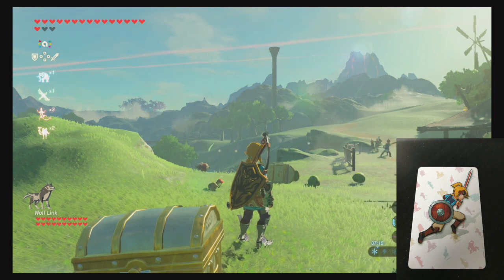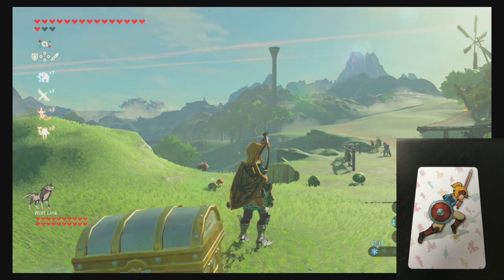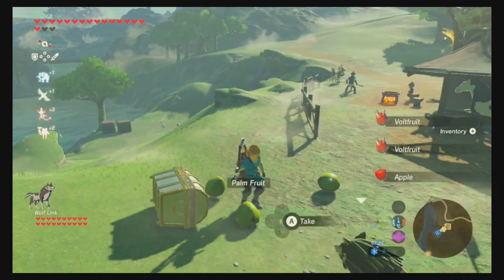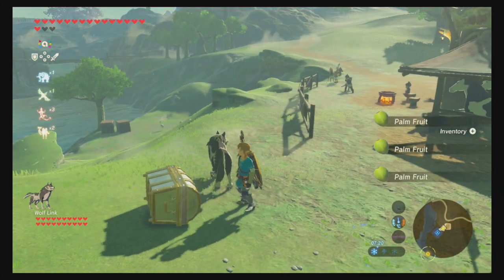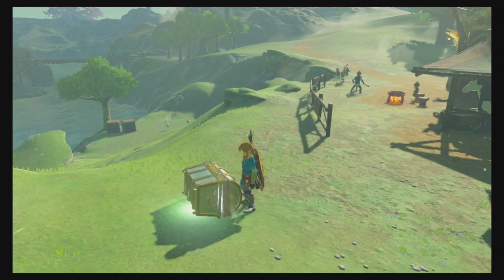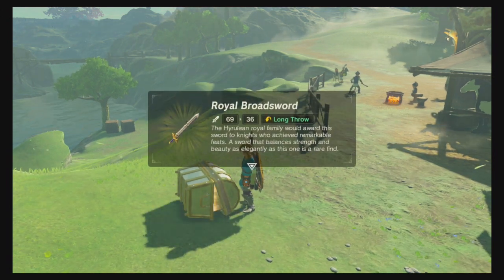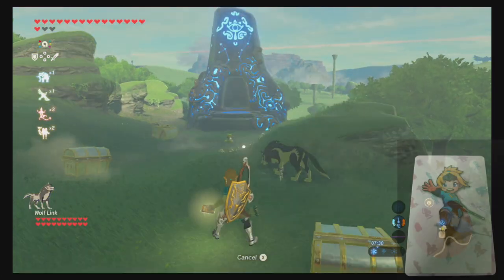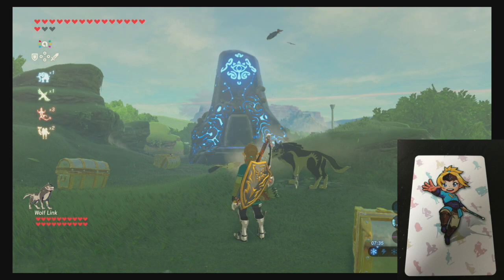Next one is Link with a shield. I'm not sure which game this one's from, so if we get anything special it'll be as much of a surprise for me as for you. There's some acorns, some vault fruit, apples, and another broadsword — inventory's still full.